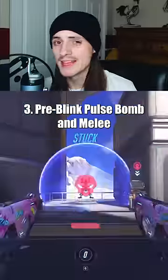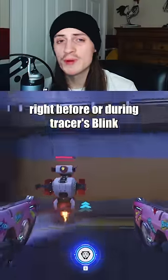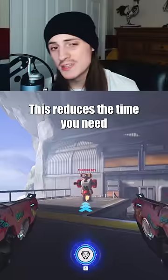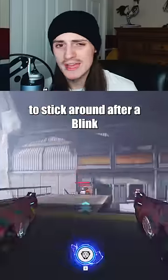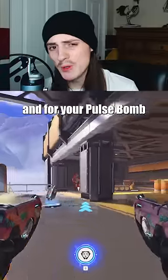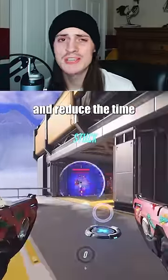Pre-blink Pulse Bomb and Melee: If you use melee or Pulse Bomb right before or during Tracer's blink, you can finish the blink with the Pulse Bomb or melee being ready immediately. This reduces the time you need to stick around after a blink — with your melee you can finish your target off immediately after the blink and then get out. For your Pulse Bomb, you can make it much easier to land and reduce the time the enemy has to react.